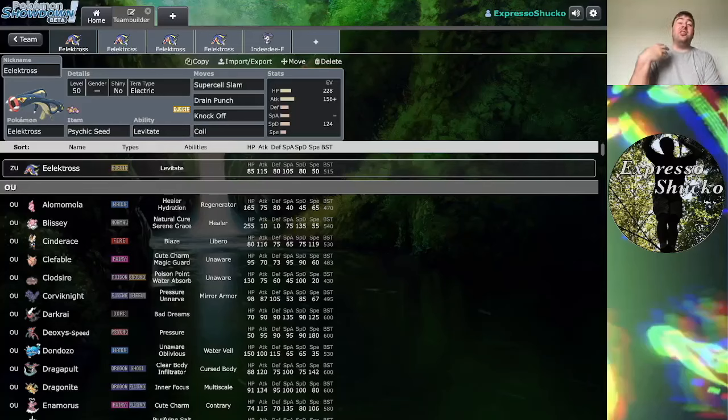Today we are looking at Eelektross. Eelektross is a mono Electric-type with the Levitate ability, which makes the user immune to Ground-types. Electric only has the one weakness to Ground, so what could possibly go wrong in this case?